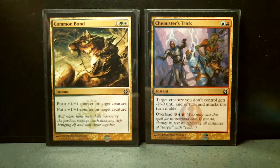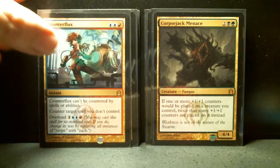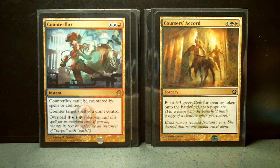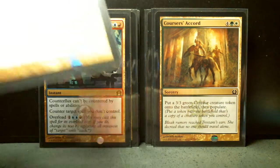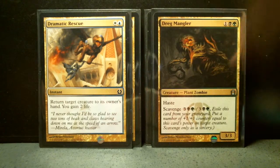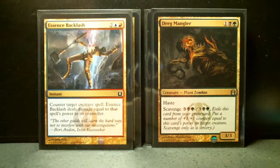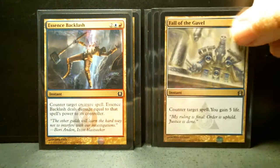Common Bond. Corpse Jack Menace. Counter Flux. Cursed Accord — I am missing. Detention Sphere — that's the third. Dramatic Rescue. Dread Bore — that's number five. Dread Mangler. Epic Experiment. Essence Backlash — so I'm up to six, just so I remind myself.